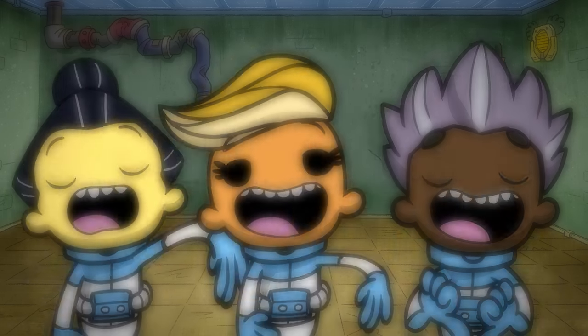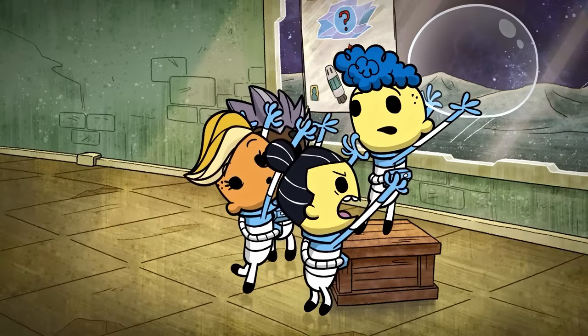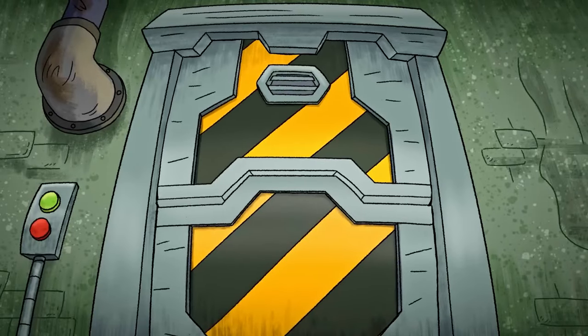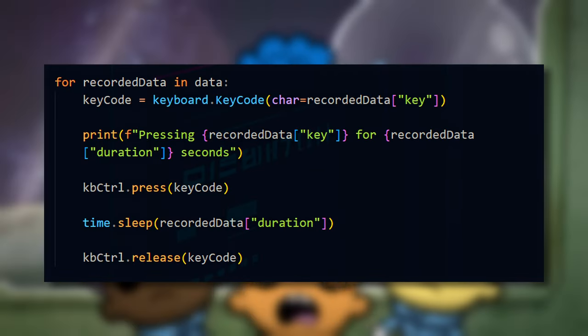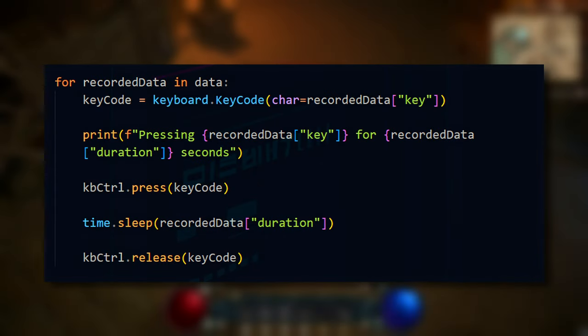Programmer connoisseurs among you might look at this code and already notice a problem, which I also noticed some time later when this piece of shit did not do the thing it was supposed to do. You see, with this script we're processing one key at a time: we press the key, wait some time, release the key, and repeat for all the keys.